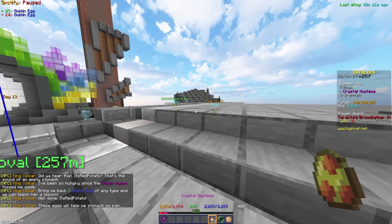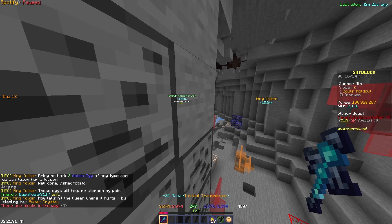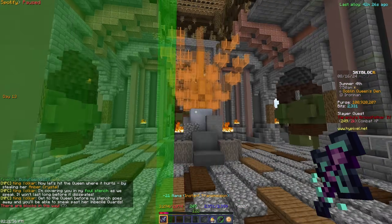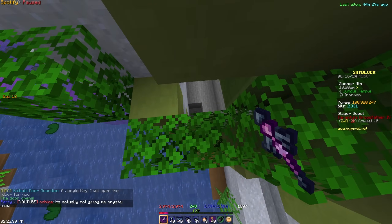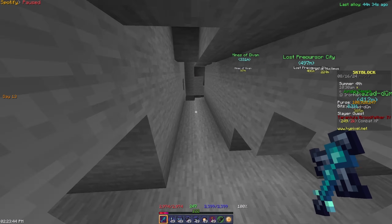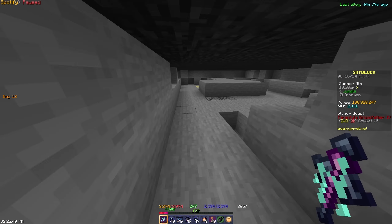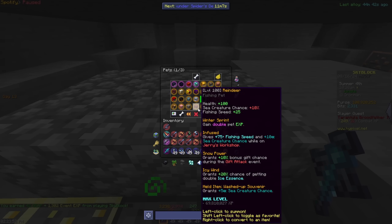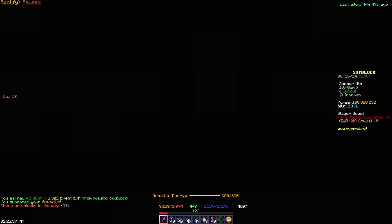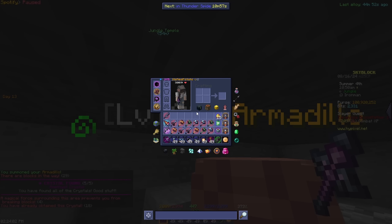I won't be showing you every single run — only the runs that are interesting or if we drop something. I'll probably update every 10 runs like I normally do, because I don't want to bore you with just getting gemstones or something. Also, another good thing about mole is that just like the high roller perk, it gives us an extra bundle when completing crystal nucleus runs. There is also a new item in the loot pool for the crystal nucleus, which is the die — a jade die that we can get. It's super rare, but you never know!